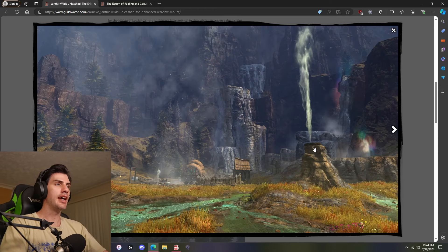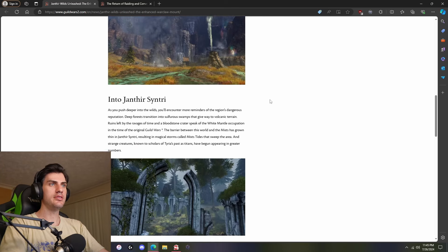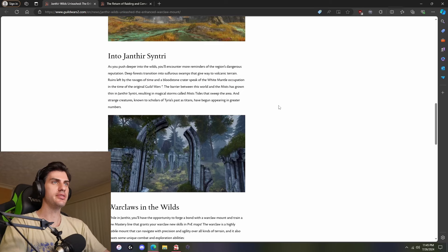So there are these geysers — it's obviously going to be some sort of mastery, right? Climb up there with a War Claw and jump in it or something like that. Surely it's not just there for show. This is a very pretty map, and I'm assuming that is your homestead or something like that. It looks like it — into Janthir century. As you push deeper into the wilds, you'll encounter more reminders of the region's dangerous reputation. Deep forests transition into sulfur swamps and give way to volcanic terrain.